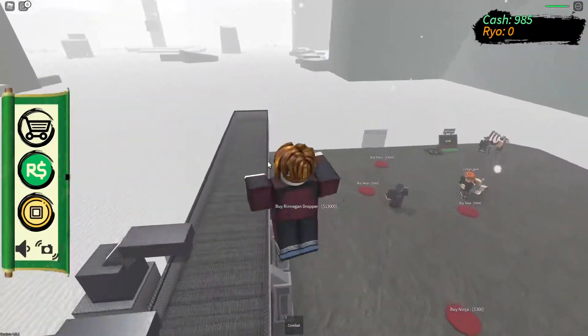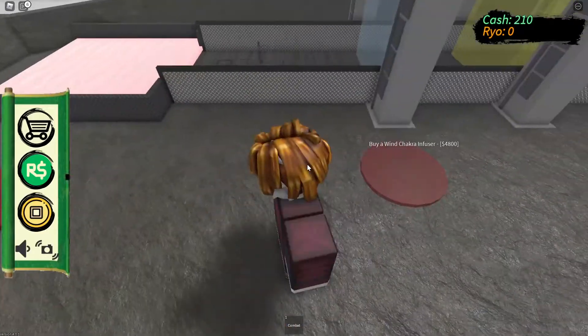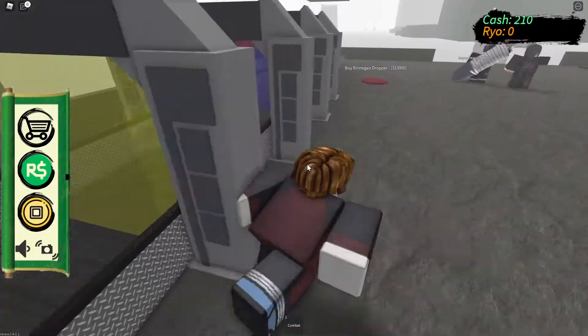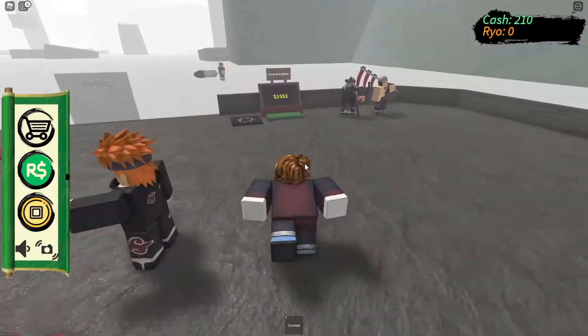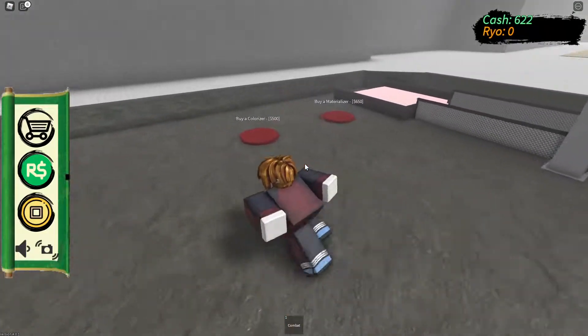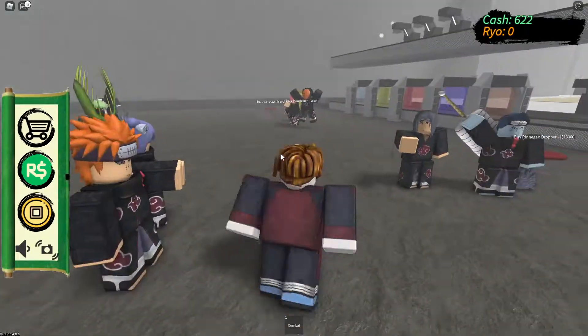The Wind Chakra Infuser - alright, we've got 500 cash, we're on 5K. Wind Infuser! Now we just need to wait to get that Reni Gun Dropper, which is going to give us a lot, a lot of cash. I can already feel it. We're going to buy all the Akatsuki members first - all these. There's Tobi, there's Deidara, there's Sasori, there's Konan.